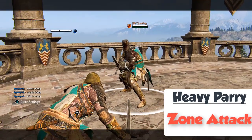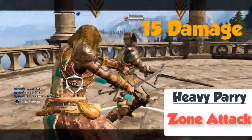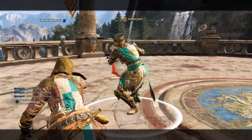A heavy parry lands you a zone attack for 15 damage. You only need to do the first half of the zone attack, so you can just cancel out the rest.